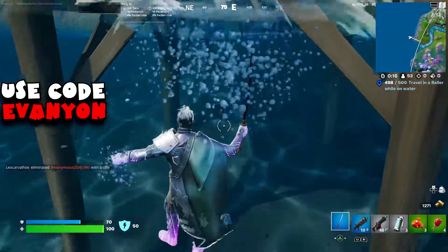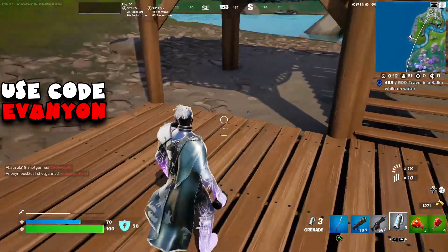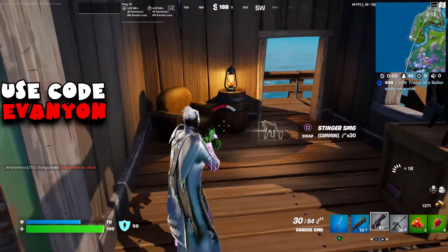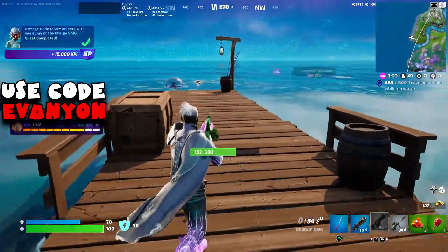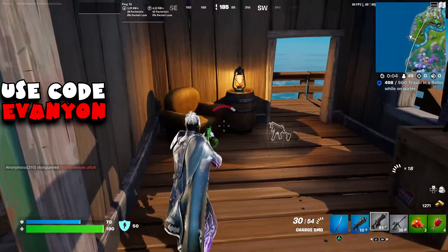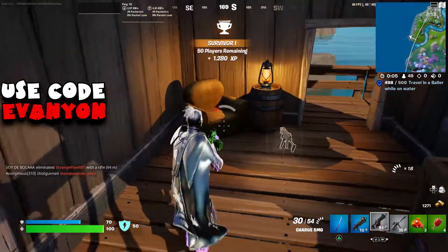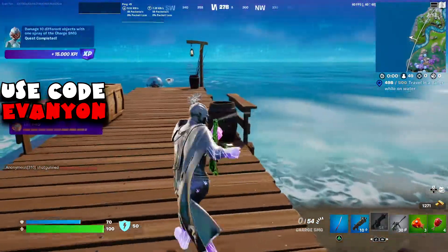We continue our journey with the baller on the water. For the Charge SMG challenge, it's to damage 10 different objects with one spray of the Charge SMG. What we're going to do is charge the SMG all the way and try to find as many objects around the area. You just need to damage the items, not destroy them. Just spray around as much as you can aiming at different objects. Anywhere with tables and boxes should be easily done.